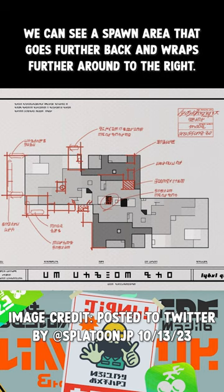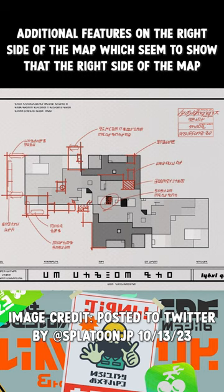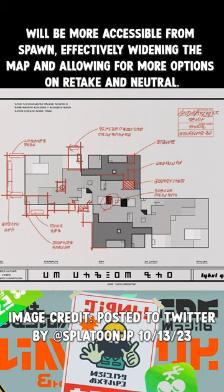We can see a spawn area that goes further back and wraps further around to the right, with additional features on the right side of the map. This seems to show that the right side will be more accessible from spawn, effectively widening the map and allowing for more options on retake in neutral.